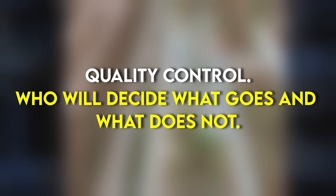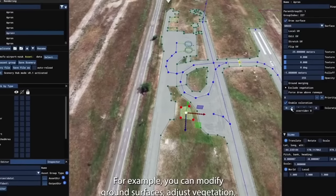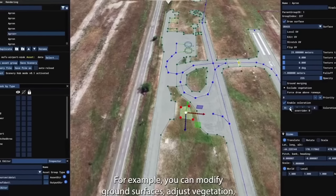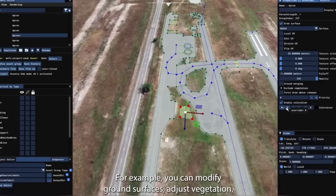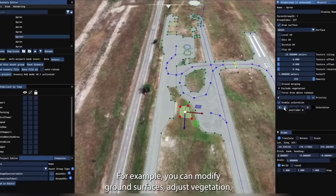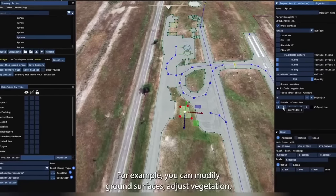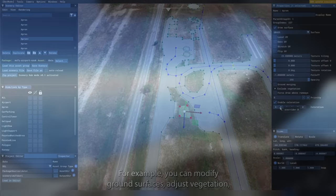Personally, I am incredibly excited for this feature. I think it sounds creatively fantastic, and if it's used well it will be an absolute game changer, improving the sim leaps and bounds. Feel free to share your thoughts down below and let me know what airport you are going to improve first. The World Hub will be released as part of Sim Update 13 in September.